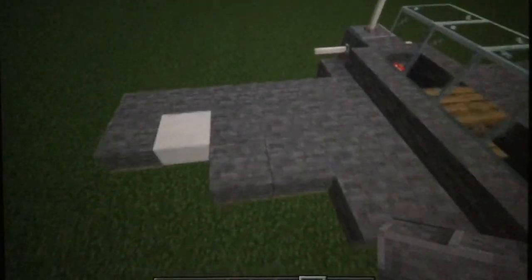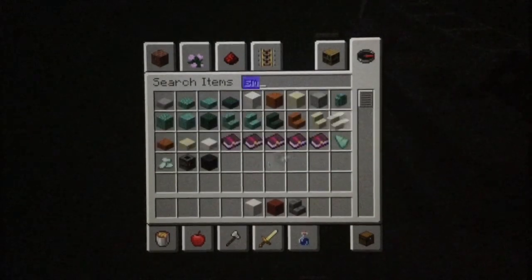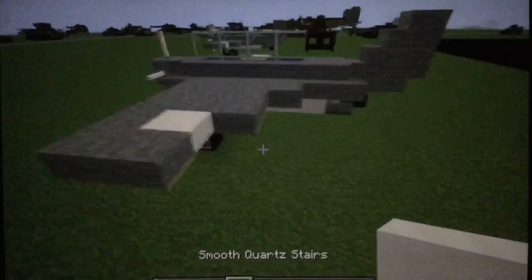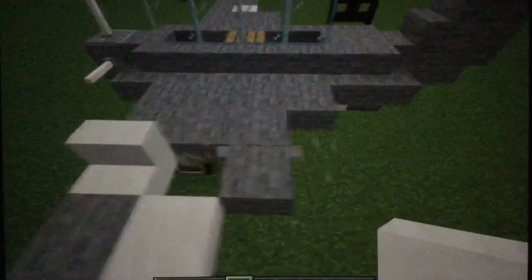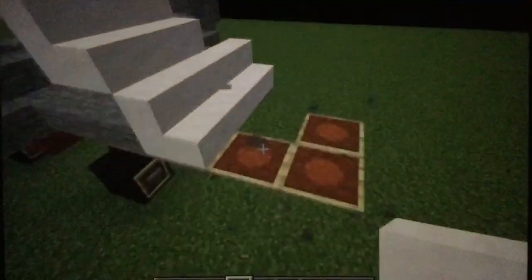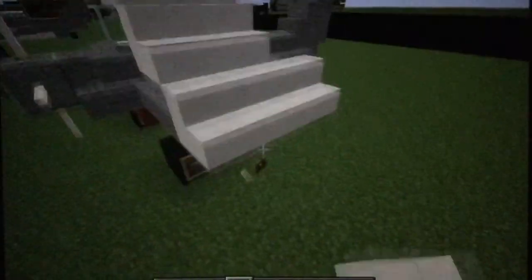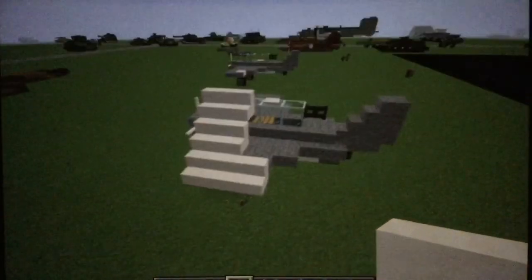If you want to do a folded-up version, what you're going to want to do is take some smooth quartz stairs and go here. On this line right next to the star, just do three — have three thingies — then two, and then two, like that. Then just do this on the other side and break your item frames. And that's it for the tutorial.